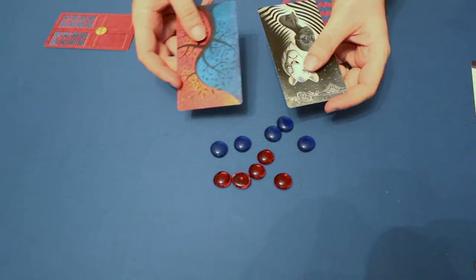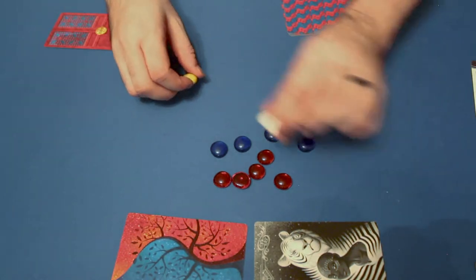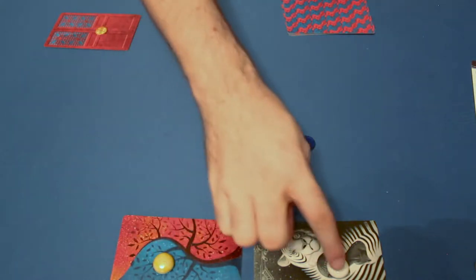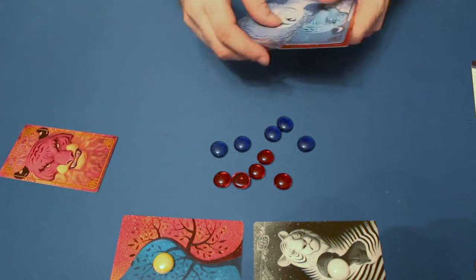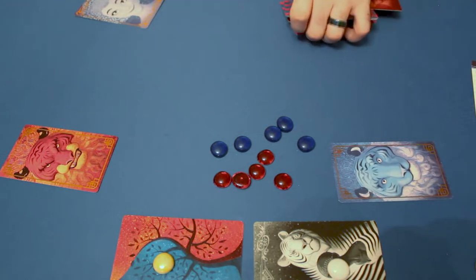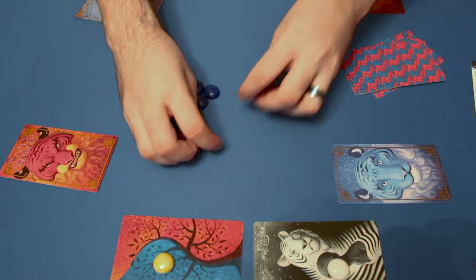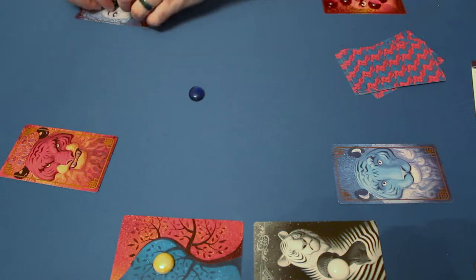To set up, take the two wild clue cards and put them to the side. Put the white token on the lady, put the yellow token on blue — it always starts on blue lady. Then take the four door cards and put them in the four corners. We're going to build a maze here with cards of the same color in opposite corners. Put all five of the tiger cubs that are red on the red lady, and all five of the blue tiger cubs on the blue lady.